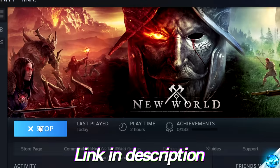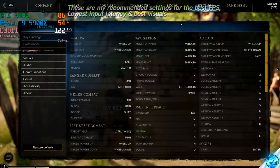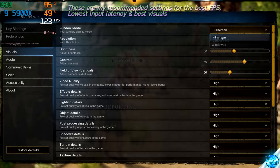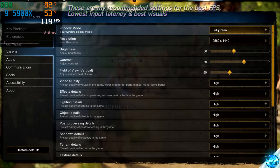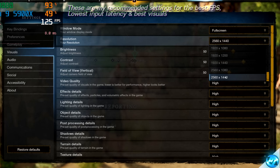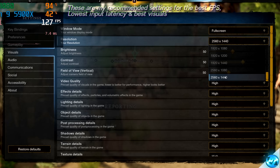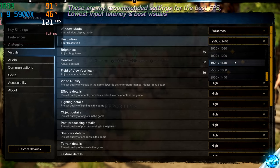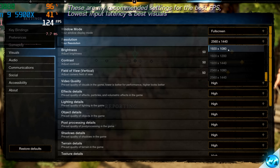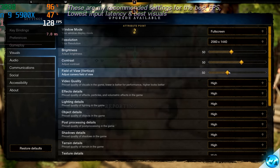We can now jump into the in-game settings. Once you've booted into the game, press Escape and take yourself to the top right-hand side to the Settings panel, then navigate down to Visuals on the left-hand side. Starting off, it's recommended to make sure that you're running on Full Screen mode, as this will give you the best FPS alongside the lowest level of input latency on all machines. For resolution, set it to the maximum resolution possible on your system unless you're on an extremely low-end system, in which case try progressively lower resolutions. Brightness, contrast, and field of view are completely personal preference.